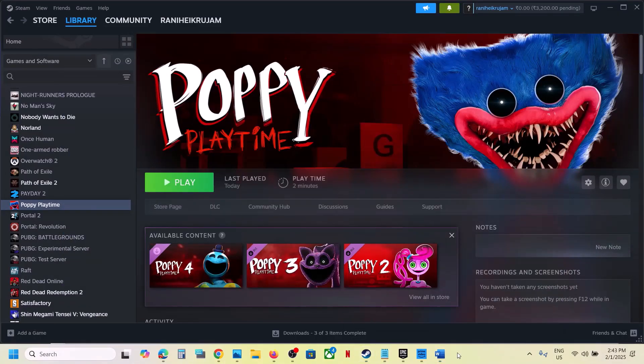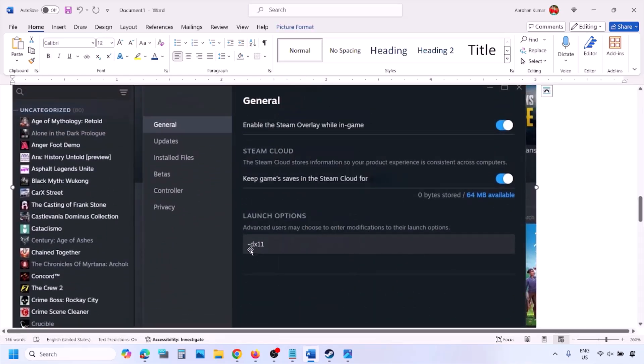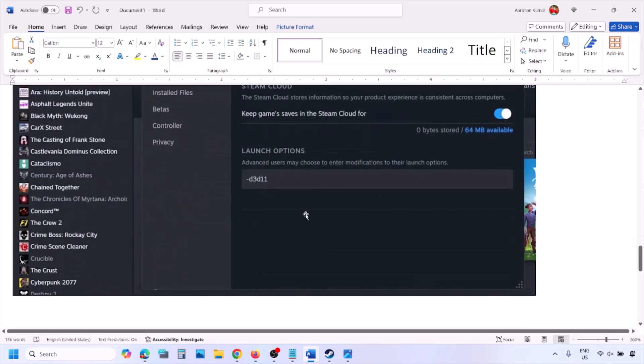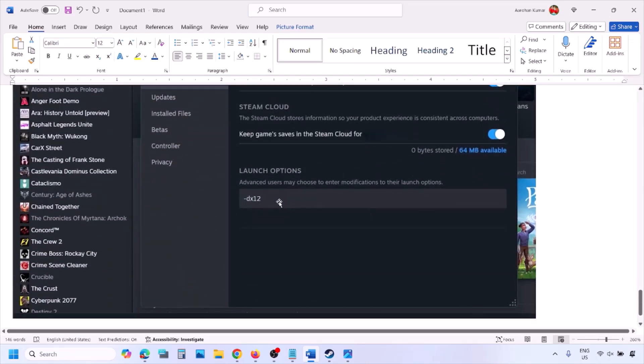Go to Steam library, right-click on your game, select Properties, and in the launch option type in -DX11, then launch the game and check. If that does not work, type in -D3D11 and check. Still not working? Type in -DX12, then launch the game and check.